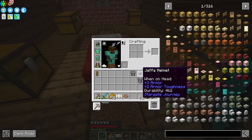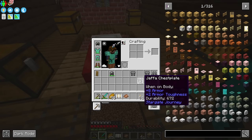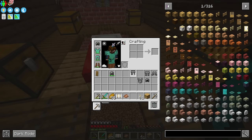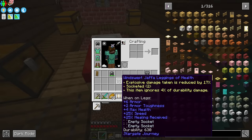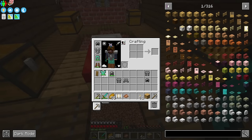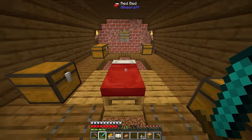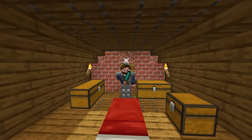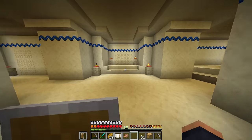Now, just from that armor that we got, this is already better than the current gear that we have — by quite a bit actually. We do have these pants and these boots that have apotheosis upgrades on them already. So yes, definitely worth the upgrade. Look at us now — we are already in better gear than diamond, and this is just from day one of exploring.